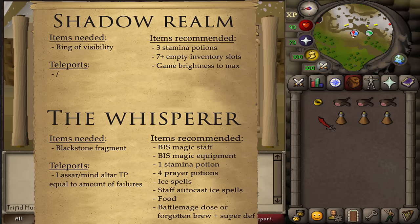For teleports, none are needed except perhaps the exact amount of Lassar and Mind Altar Teleports equal to the number of failures you do at the boss. As for the boss, bring your best-in-slot Magic Robes and Staff, 3 Prayer Potions, 1 Stamina Potion, a Staff that can cast Ice Spells, some Runes to cast Ice Spells, and the rest should be food.